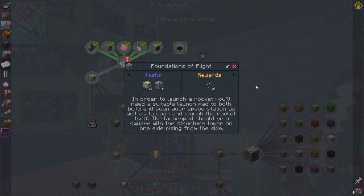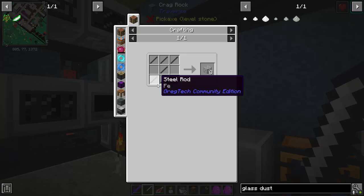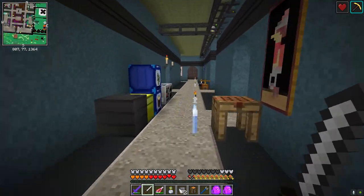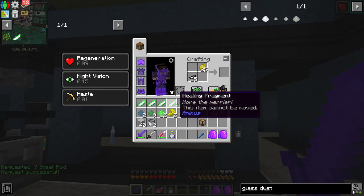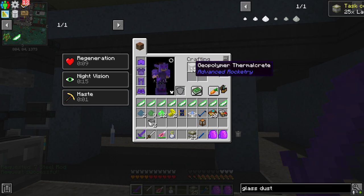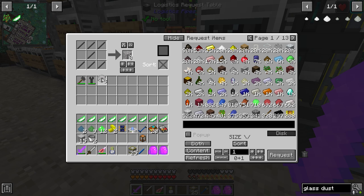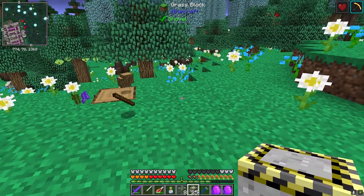We'll go ahead and build the launch pad first. It's just going to be black and yellow dye — 25 of those — and seven steel rods, so it's actually pretty cheap. Taking some ink sacs, dandelion yellow, and thermocrete we'll get our launch pads. There are our structure towers.